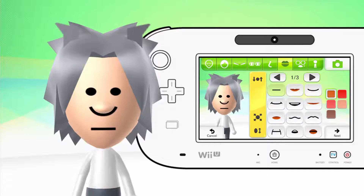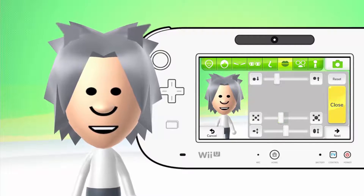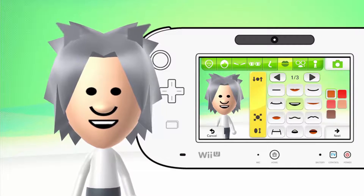Next is the lips. His tongue is hanging out — I can see it from the picture. But there is no tongue option, so what you can do is give them a smile and try to make it short, then bring it up here and make it wide. Leave it like that as it is.